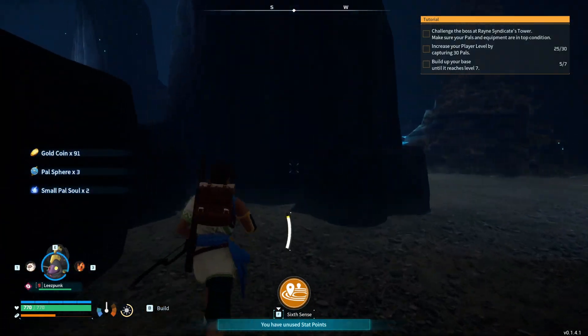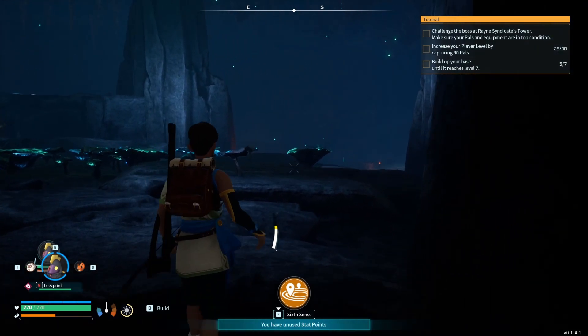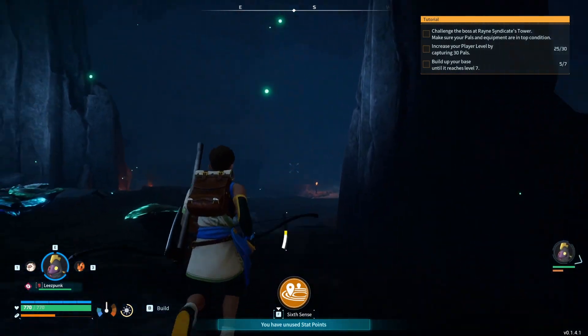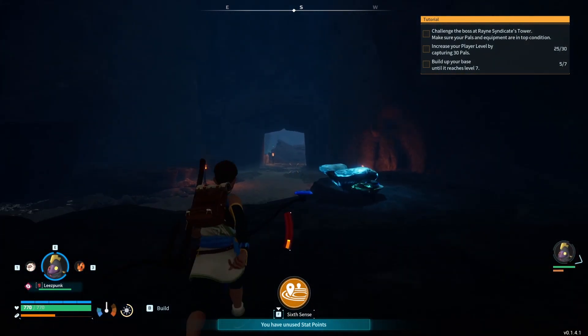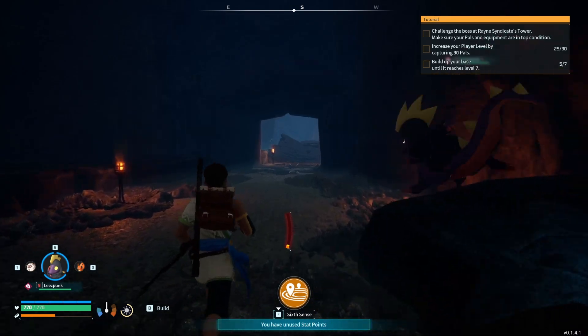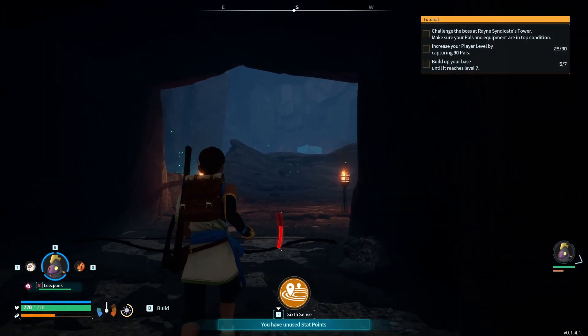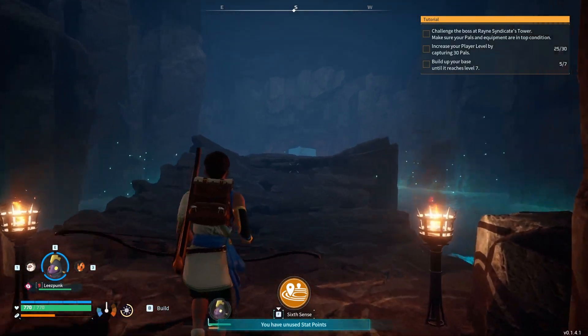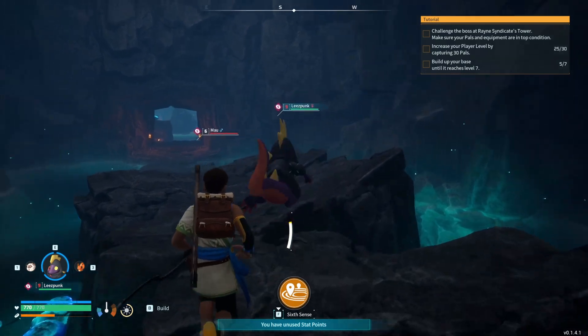Small pal souls — so I got two of those. I have the ability, potentially, to raise the stats of my pal. Alright, so are we ready for the boss? Probably not. Are we skilled enough for the boss? Probably not. Are we gonna do it anyway? Yep.